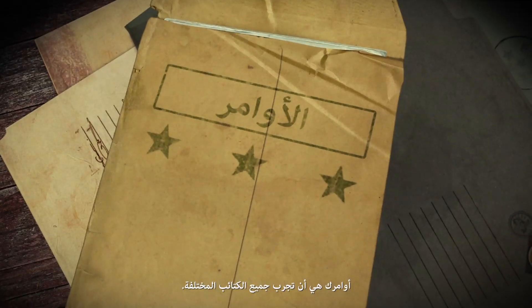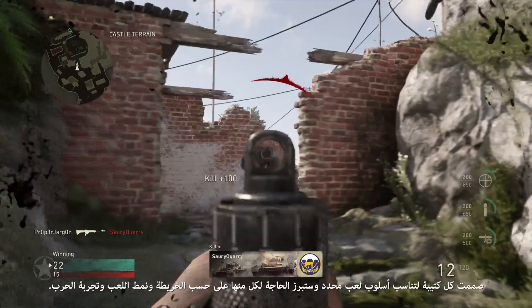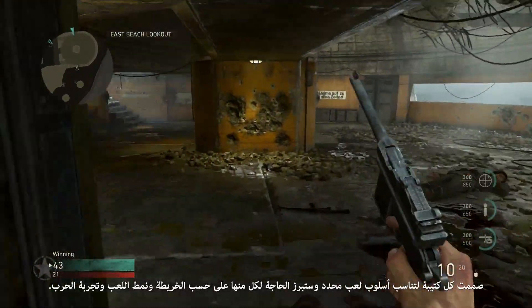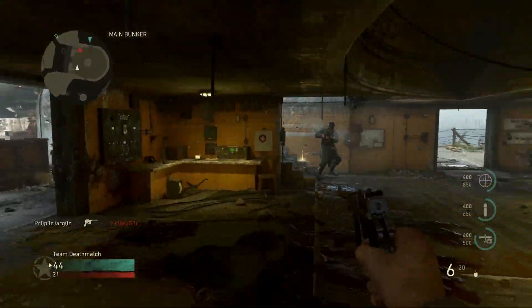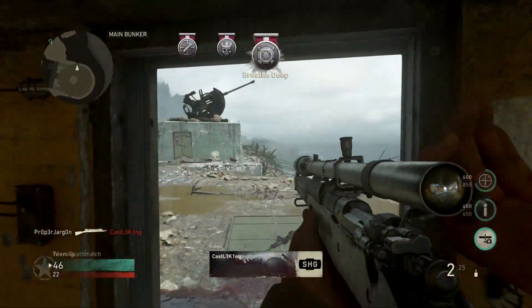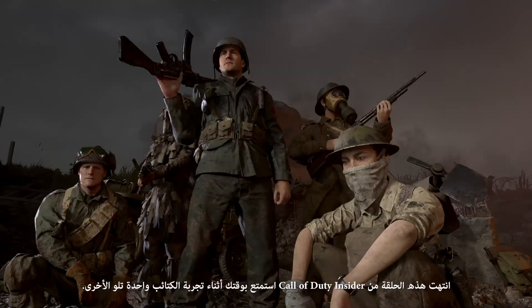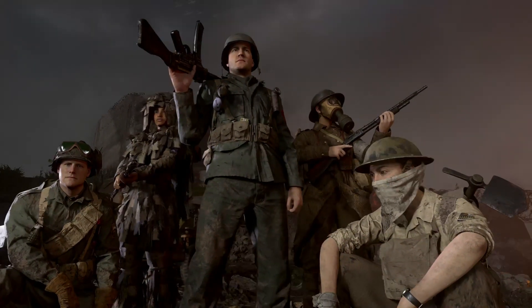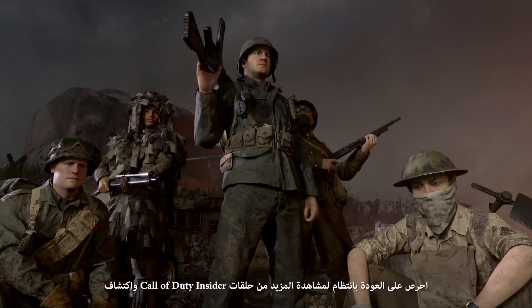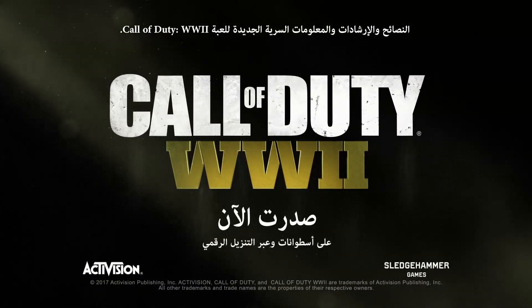Your orders: try all of the different divisions. Each one is tailored to a specific playstyle, and you'll find a need for each one depending on the map, mode, and war experience. So be sure to try each, then level them up and help win the battle. That's it for this episode of Call of Duty Insider. Have fun out there taking the different divisions for a spin. Be sure to check back often for more episodes of Call of Duty Insider for new hints, tricks, and inside intel for Call of Duty World War II.